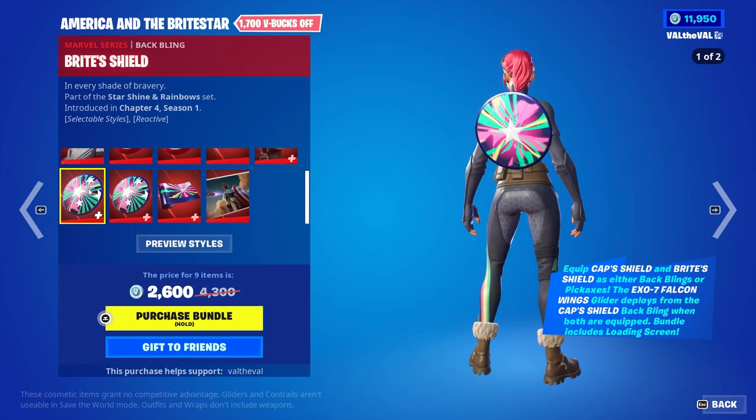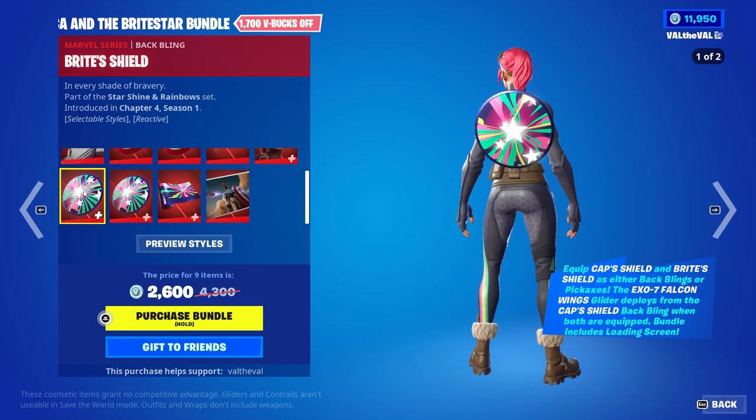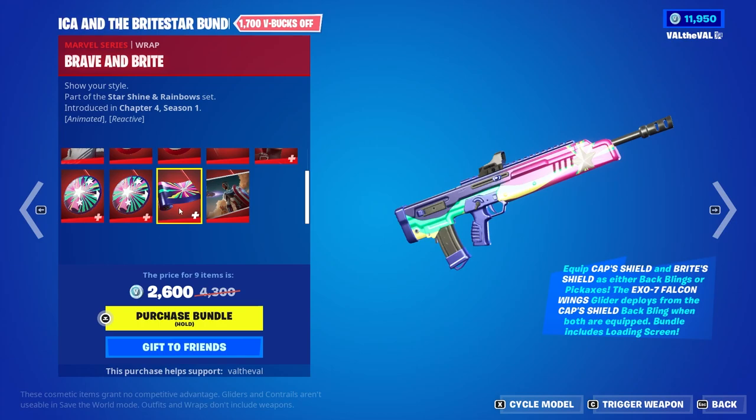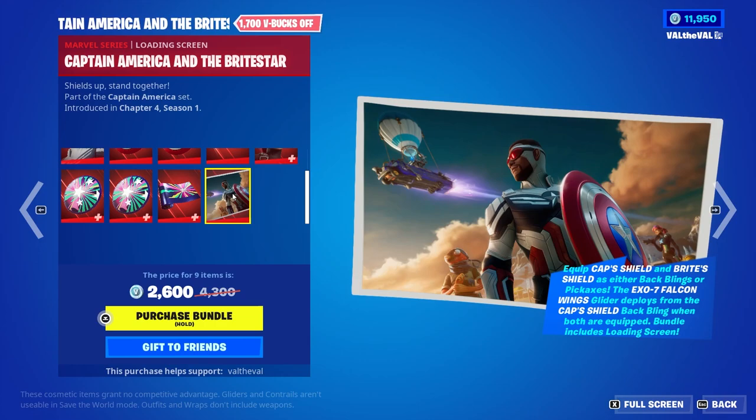We also get the Bright Shield harvesting tool and back bling. This one does work with the glider as well. I'm curious to see if it keeps that same color scheme when you deploy the glider though. And we also get a wrap with this called Brave and Bright, and it is reactive. It looks really nice too.